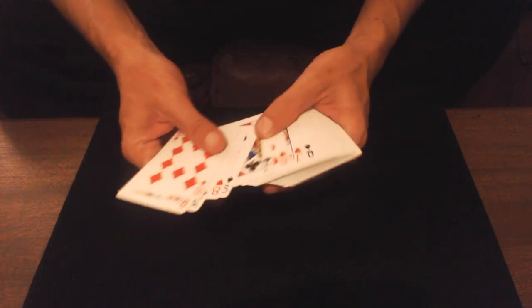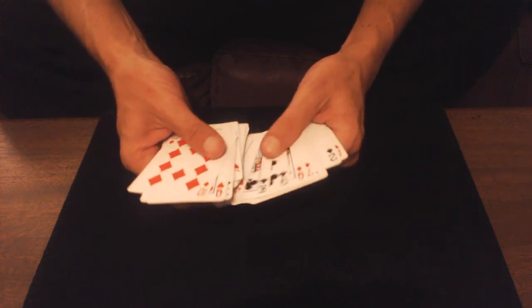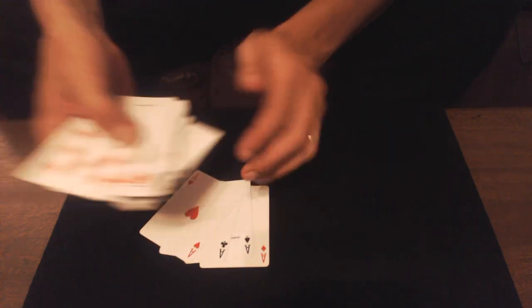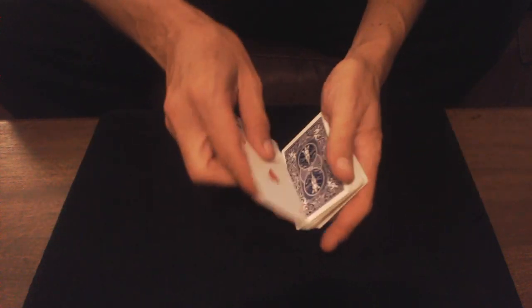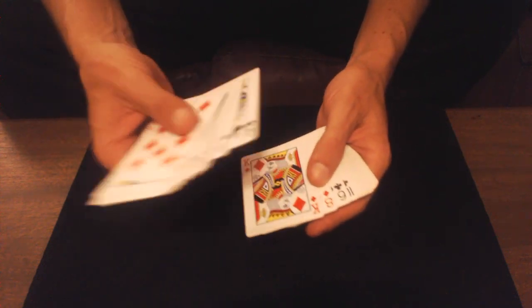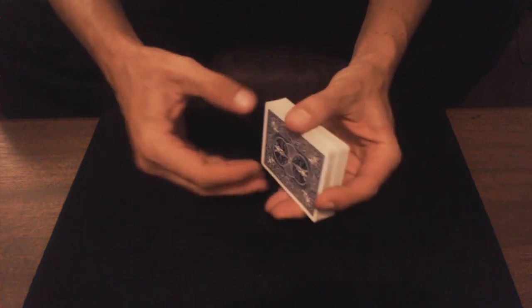Si vous voulez impressionner vos spectateurs, vous allez sortir quatre as. Vous avez vu dans la démo, vous avez deux façons de le faire. C'est très simple. En introduction, soit vous préparez vos quatre as directement sur votre jeu et vous dites à un ami : « Je vais te faire un petit truc sympa, j'ai beaucoup d'intuition pour retrouver les quatre as. » Vous lui montrez le jeu et vous faites un faux mélange.